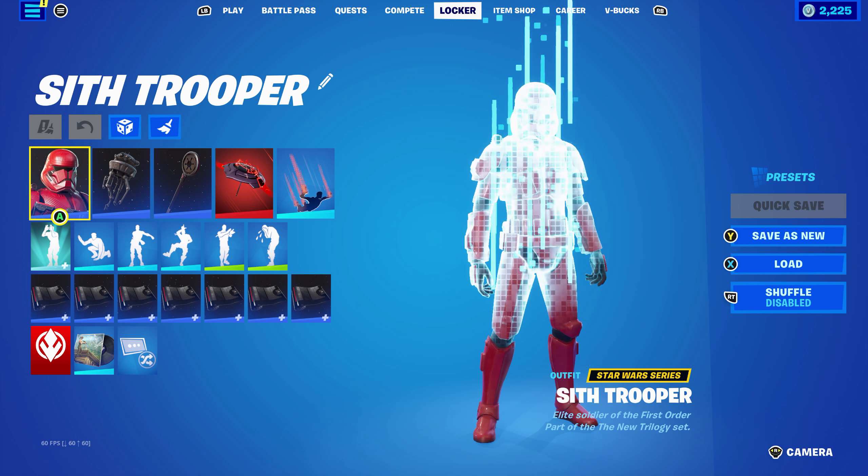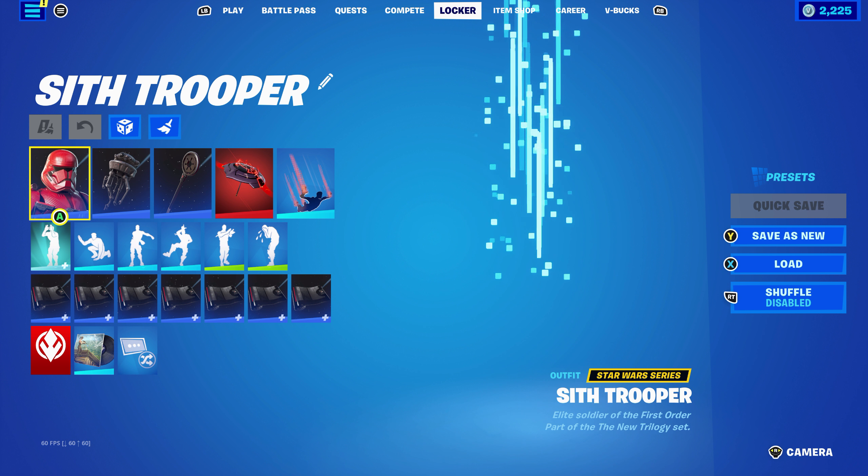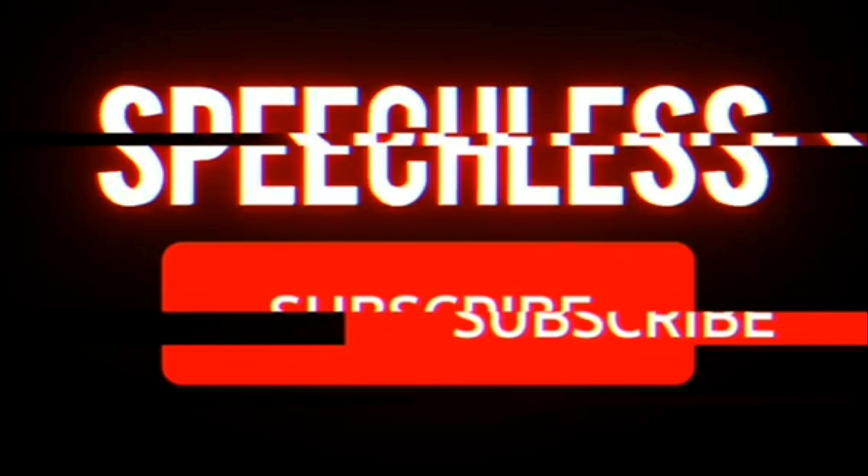Moving on to the final Sif Trooper skin combo — this is probably my second favourite, with my first being the first combo. I went for a whole Star Wars themed combo. The back bling is the Viper Probe Droid, which is Darth Vader's back bling, part of the Darth Vader set, introduced in Chapter 3, Season 3 Battle Pass. The pickaxe is the Sigil of the Empire, and the wrap is the Darth Shader. This works very nicely with the red and the black — it's mainly black on the wrap but there's a little bit of red on it, which works really well with the Star Wars theme.